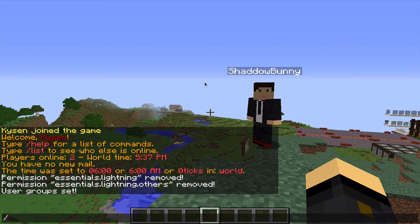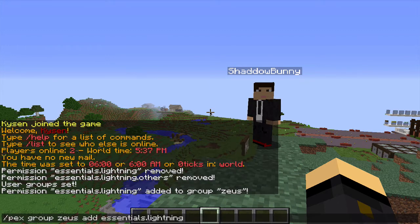Once the group has been created and your members are in there, the command to add this permission is as follows: slash pex, then group, then Zeus — which is the name of the group — then add, followed by the permission, which is essentials.lightning, just like that. And the second one to add is essentials.lightning.others.